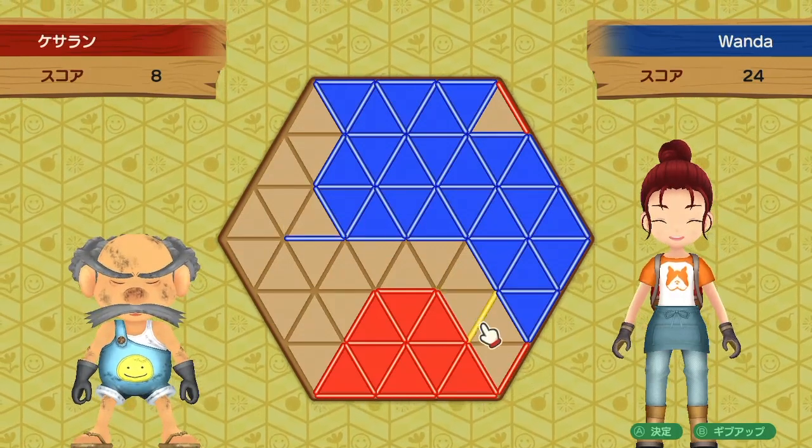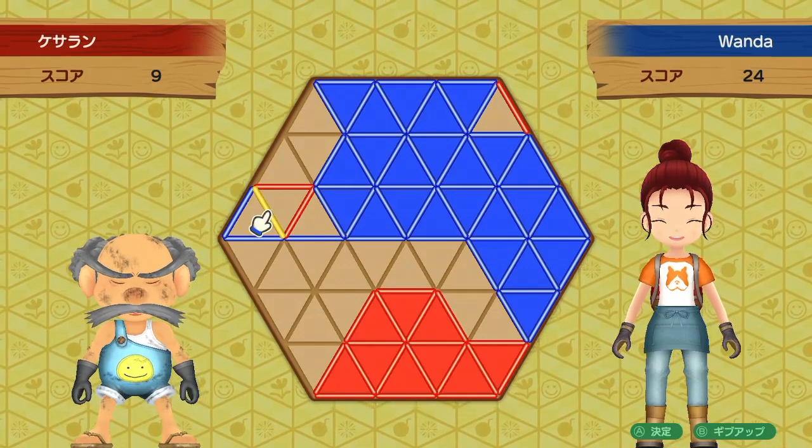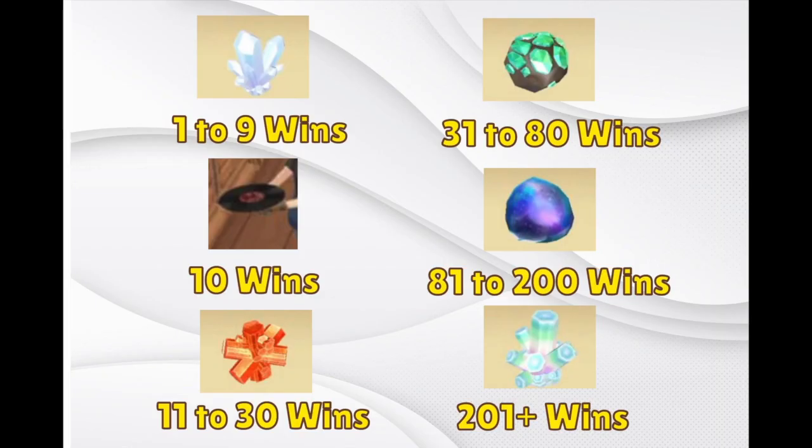So what are the prizes for winning this minigame? The first nine times you win you're going to get the moon ore — it's like a white crystal type thing. The tenth time you win you're actually going to get a record with music from the N64 game, so that's a cool rare one-time award you can only get by playing this game. Then wins 11 through 30 you're going to get the sugar ore. Wins 31 up to 80 you're going to get the hop ore. Wins 81 to 200 you're going to get the temple ore, and if you win 201 times or more, he's always going to give you the prosper ore.